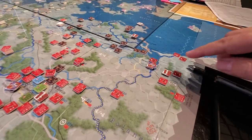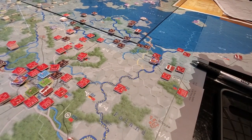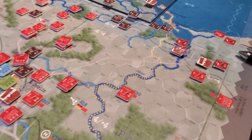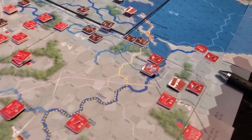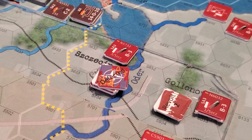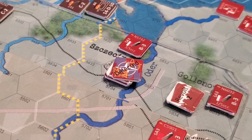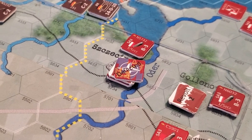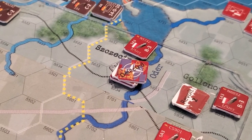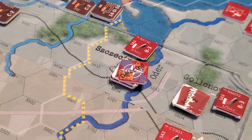So in Poland, there are units that will then potentially defect. Let's zoom in here and have a look at this area. These units will defect on a die roll of 1d20 — on a 1 through 10, they're going to defect.